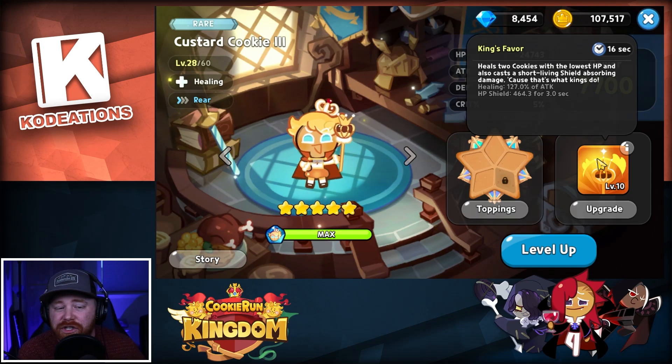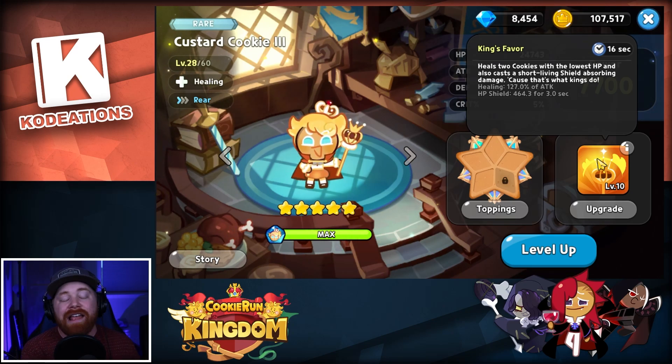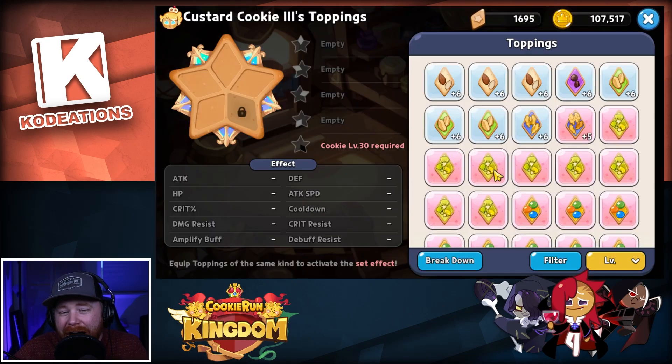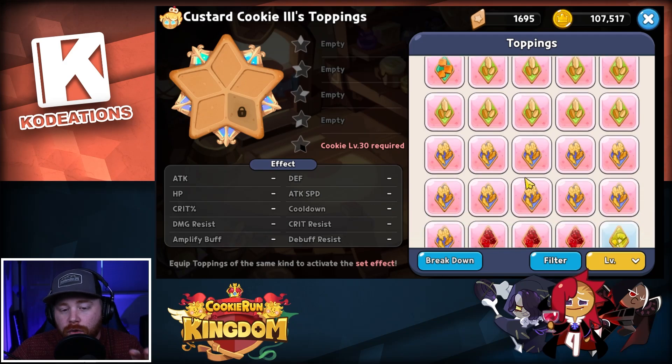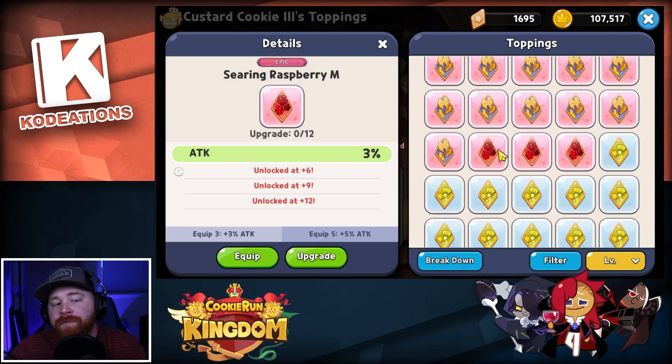Not only is Custard going to be rare and easy to level up and promote, you're also going to get several copies of Custard through summoning sessions because the probability is a lot higher to summon a rare over an epic cookie. It's going to be the only healer you have early game, and it definitely needs to be on this list. When it comes to toppings for healers — besides Pure Vanilla, who is an exception — both Herb and Custard you're going to want to run Searing Raspberries.